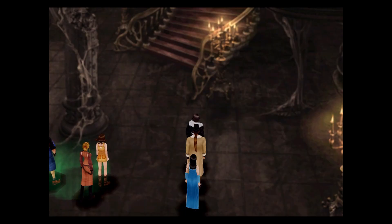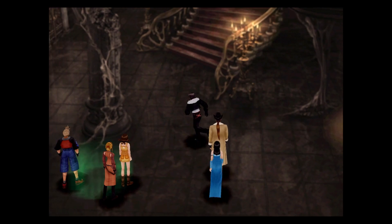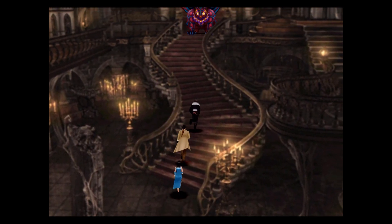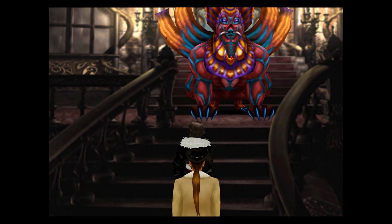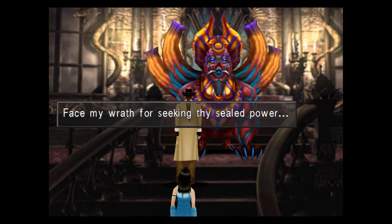Hey guys, Krypto here. Today I'm going to show you how to get through Ultima Seer's Castle. To start, we're going upstairs — we have to take on eight mini bosses in total to unlock everything, so I'm going to show you where to find all eight. Here's the first one.